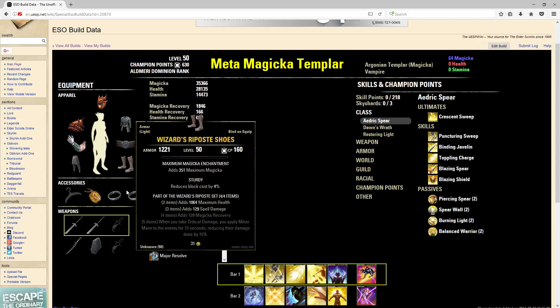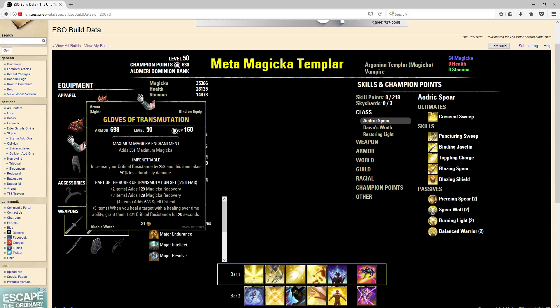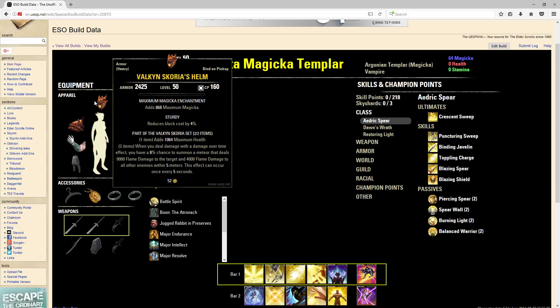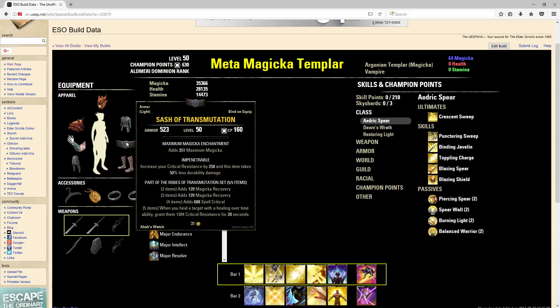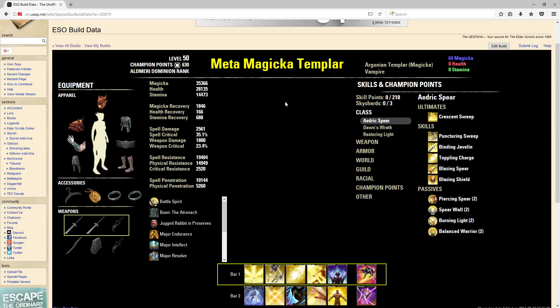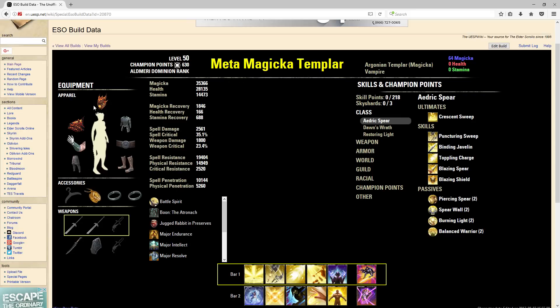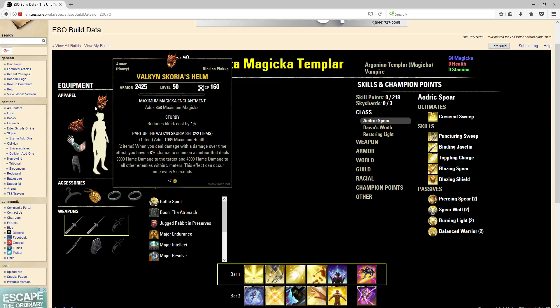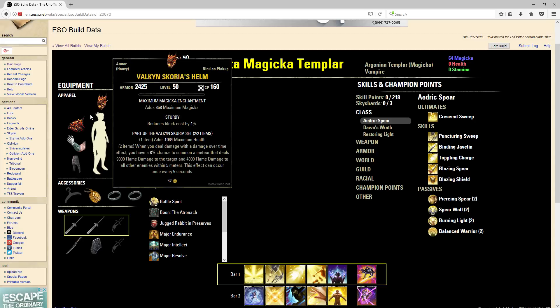That is five Sturdy, and then on our shield we have six Sturdy, so we're only running two Impen. The reason we're only running two Impen is because we have a pretty solid amount of crit resist from Transmutation. Magicka Templars work really well if you can block a lot, so that's why we're investing more into the Sturdy trait. We're running all Magicka enchanted glyphs. If you don't like Valkan — it's more of an offensive set — if you want to be more of a straight support healer, in CP campaigns I'd run Pirate Skeleton and in non-CP I'd run Bloodspawn.